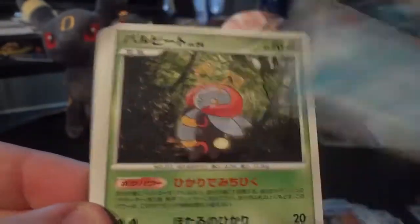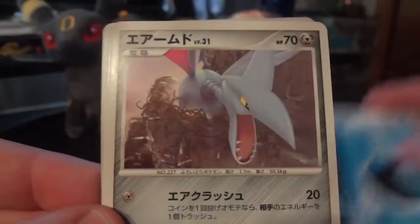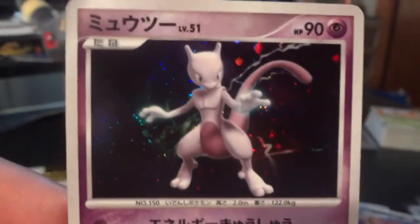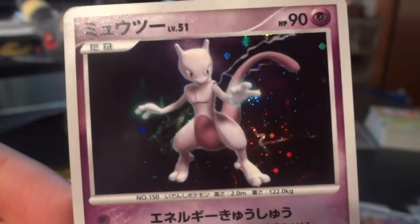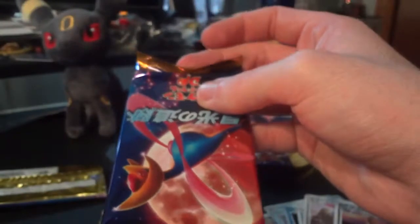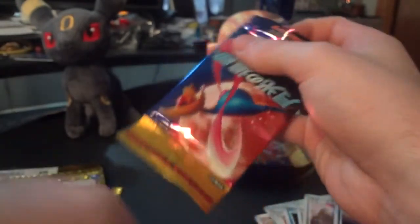Whismur, Seviper, Arminite, Volbeat, Amulet Coin, Combusken, Relicant, and Water Energy. First rare is another Skarmory, second is another Houndoom, and nice — Mewtwo holo, didn't have this one yet! Obviously Mewtwo has some much better poses in the Black and White series — looks so awesome in his EX and full art from Psycho Drive. I still haven't had my hands on a Mewtwo full art; it's just way too expensive to warrant buying it, but it's still really nice. Very sweet to pull the Mewtwo.